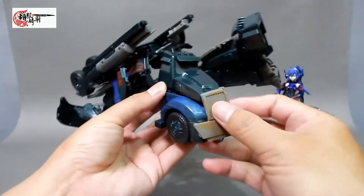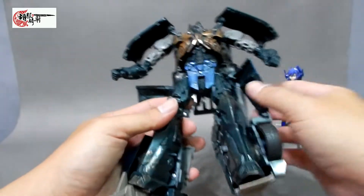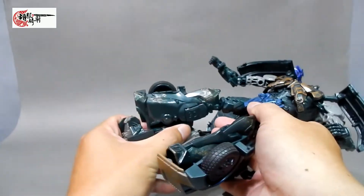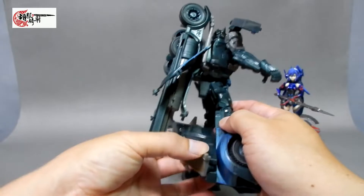变形过程各位可能已经看到非常厌烦了，不过还是给各位做一下展示，变形起来的手感跟之前的版本差别并不大，没有模具磨号的情况，感觉还好。先把轮胎转过去，脚掌放下来，然后这个部件做一个旋转。整个变形里头最有趣的就是这个腿部，其他都是相对比较无趣的变形。